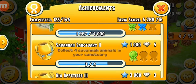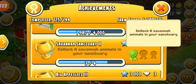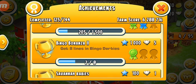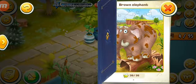There are three achievements related to your sanctuary. The first is 'Seven Sanctuary' — collect seven animals in your sanctuary for a total of six big animals. The second is 'Big Updates 3' — feed your sanctuary animals 1,500 times to get three diamonds and 3,000 XP. The last is 'Seven Babies' — collect a total of six baby animals in the sanctuary.